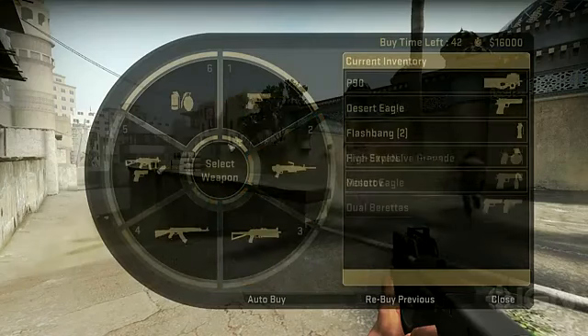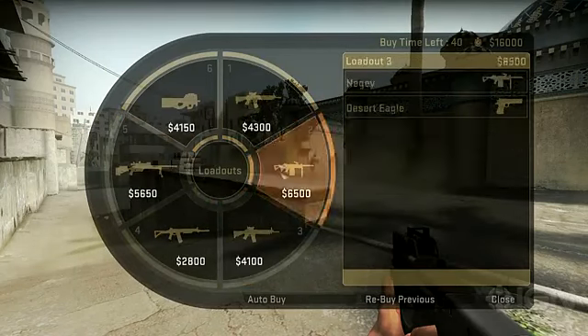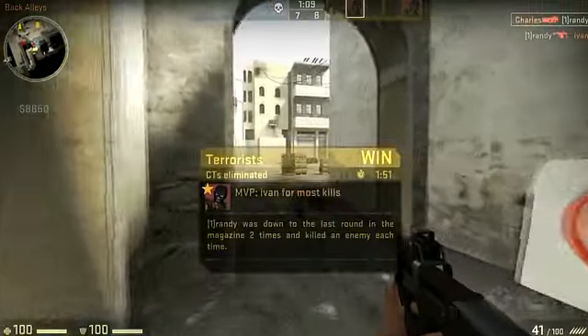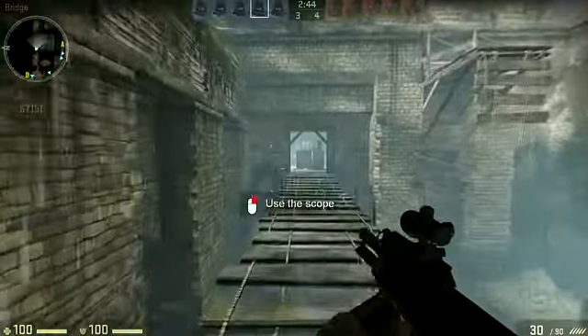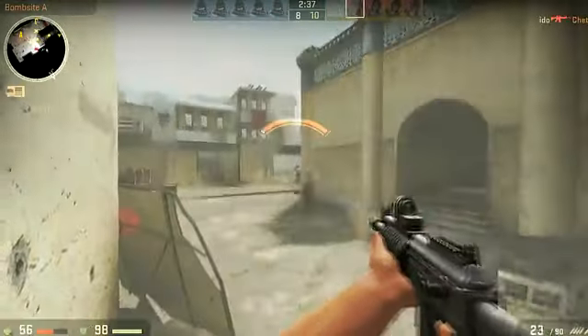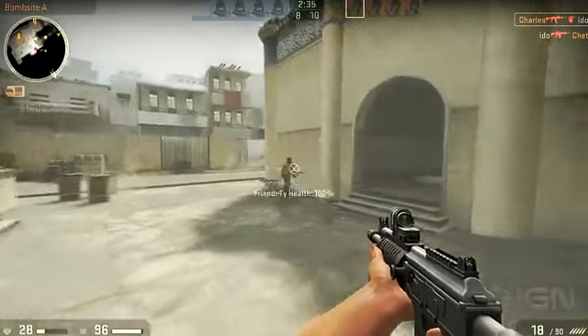There's plenty to choose from — high-powered sniper rifles, submachine guns, and assault rifles are all available. If you survive a round and win, you keep the weapons. If you die, you lose them and have to repurchase. That's where money comes into play. Kills and wins reward you with cash, which can then be used for better and more varied gear.